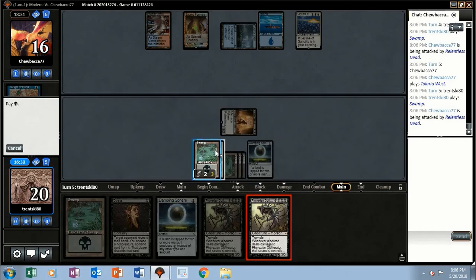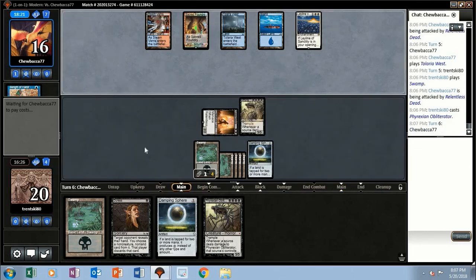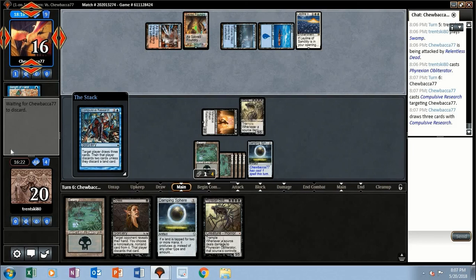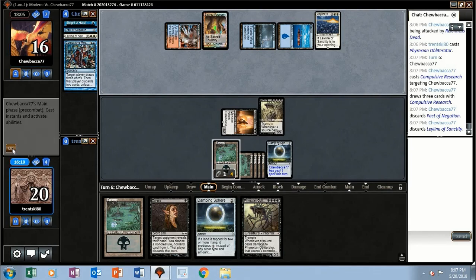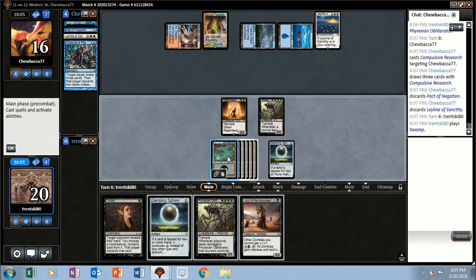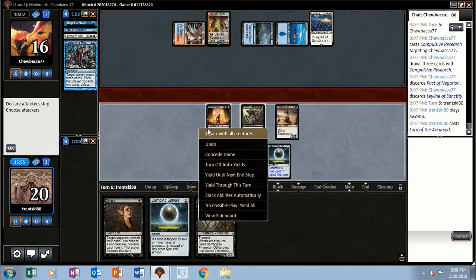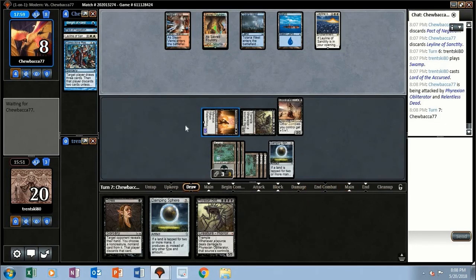Obliterator number one — okay, pass the turn. Compulsive Research for our opponent, draws three then discards two unless they discard a land. So they choose to discard two — that means they're taking a really big hit this next turn unless they have Path to Exile. Yeah, let me play this Lord. Opponent's on a one-turn clock and they scoop it up.